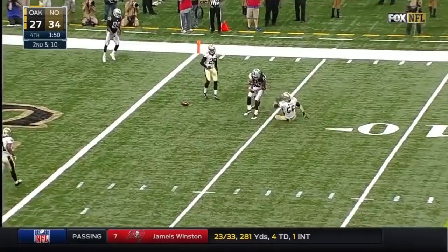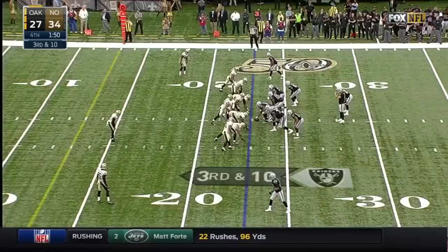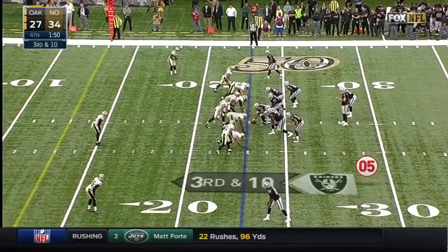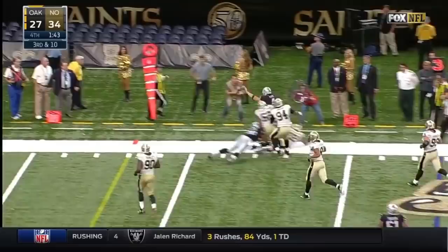Third down and 10 — you're in four-down territory. Carr in the gun, Murray to his right, Crabtree out wide right, Cooper out wide left. Derek takes it, Murray releases out. Carr under siege, runs away from pressure, running to his right. He's going to run it and get out of bounds. He got hit on the right — any flag? No flag. They hit the quarterback right on the apron, no flag.